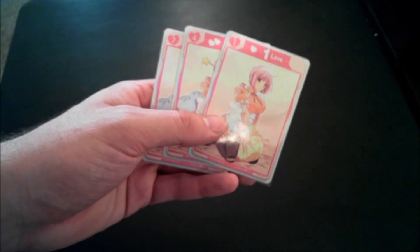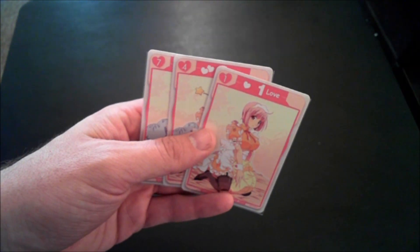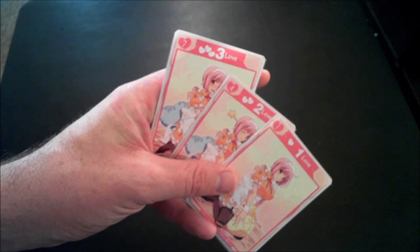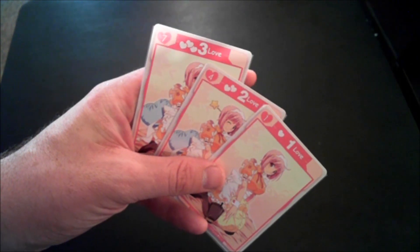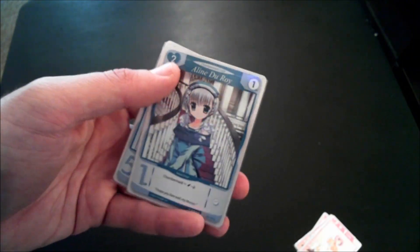I'm just going to do a basic rundown of all the new stuff in Expanding the House. First thing I want to mention is that I have all my cards sleeved, in case you see that glossy exterior — which you may or may not want to do depending on how often you play. First off, it comes with more love cards. Since this is a standalone expansion, it has everything you need to play on its own. The only difference between these love cards — which are your currency in the game — is the artwork, which is sure to infuriate people who hate this game because of its theme.